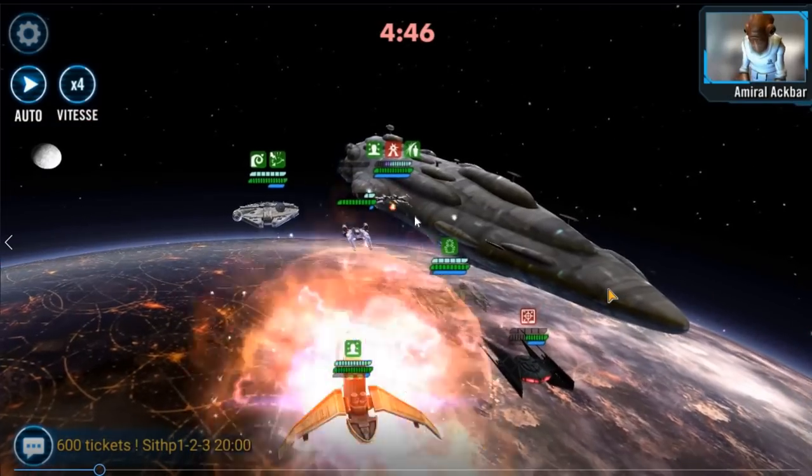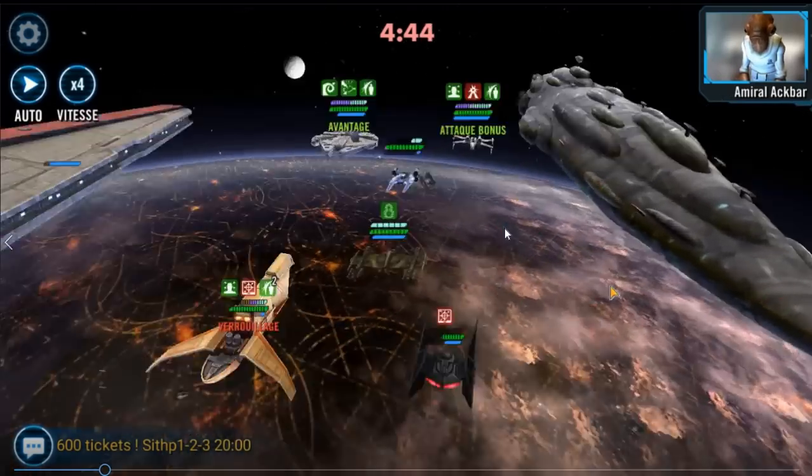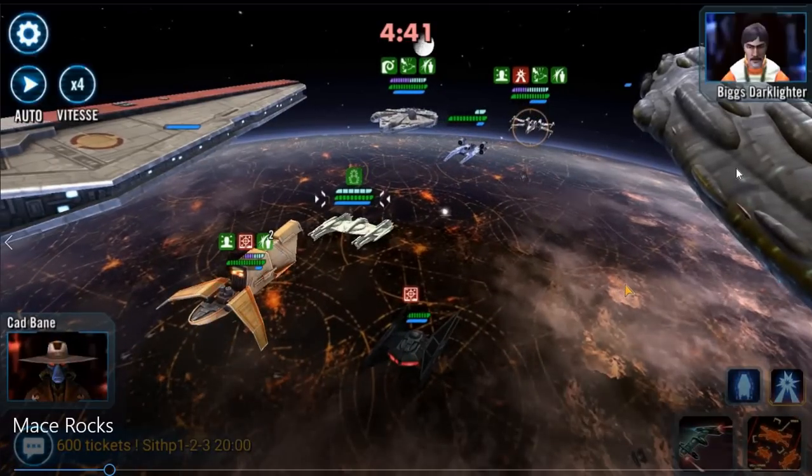Then you have to go for Biggs because he has protection. The fact that Akbar didn't use his AoE doesn't really make a big difference, because you have Arn Suth, so Houndstooth wouldn't die anyway. Then you can just keep working.